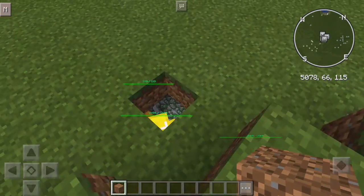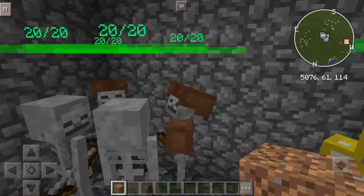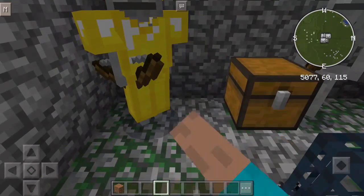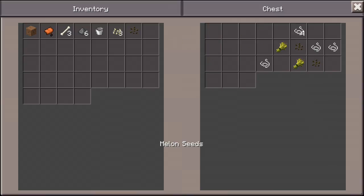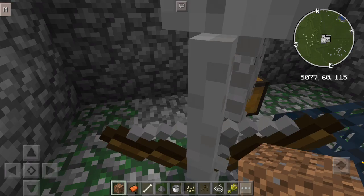You can head into creative — you can do all sorts of things. That's actually pretty cool. I've never seen one of these. Why can't I open the chest? Okay, there we go. I'll take them, I'll take all of this gunpowder. Take the bucket, I'll take the seeds — I'm taking everything.